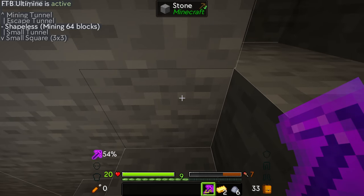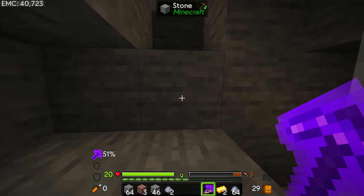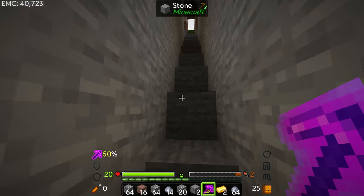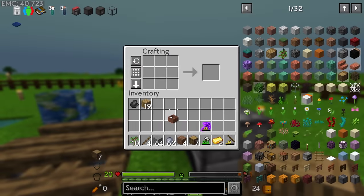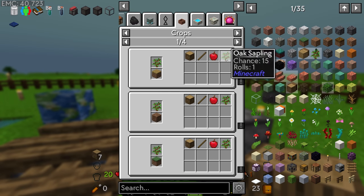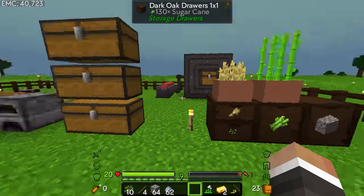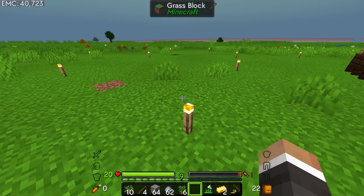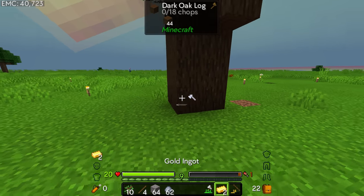Saplings have a few outputs: oak sticks, apples, and saplings themselves, so we want a two-by-two storage drawer. The recipe requires four regular Minecraft chests. I'd prefer all drawers in dark oak, so I quickly grow and chop a dark oak tree using our new iron axe — substantially faster than the cobblestone axe. We craft the two-by-two drawers, getting four at a time, and place one down with a new hopping botany pot.